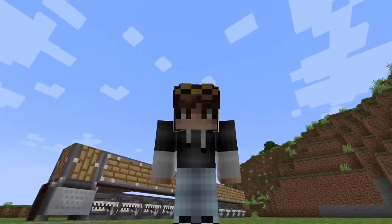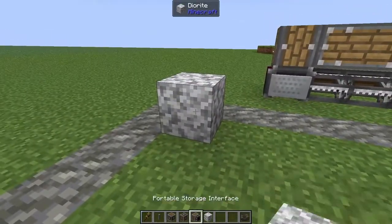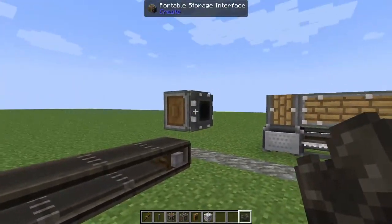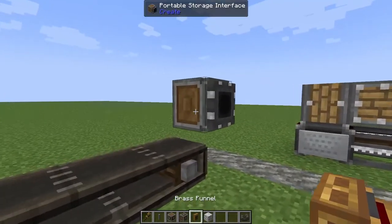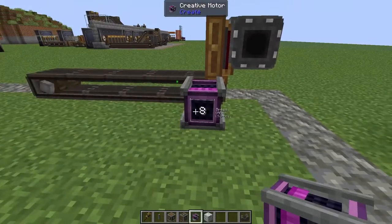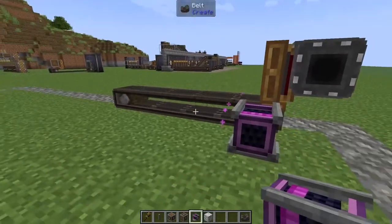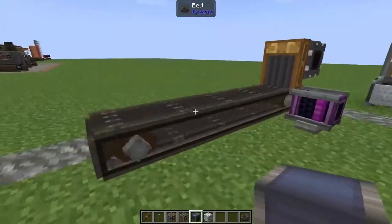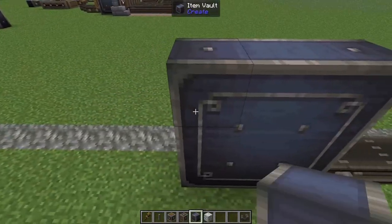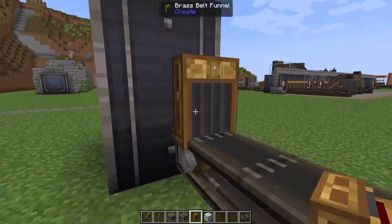Next up we're going to tackle the unloading mechanism. Right in the corner we're going to pop down a temporary block and then on top we're going to pop down our storage interface. Then we're going to make a small belt coming away from our interface and on that interface we're going to pop in a brass funnel. All you need to do is hook up that belt to some rotational power — make sure it is spinning in the correct direction, and since belts use no stress units you can crank that speed up to maximum. For the final part of unloading, we need these items to actually go somewhere, so we're going to take an item vault, pop it on the end, make it a nice big three by three and two blocks thick, and pop a brass funnel on the end.